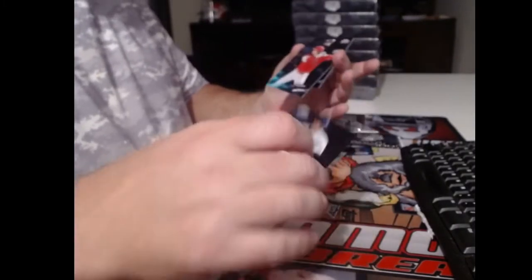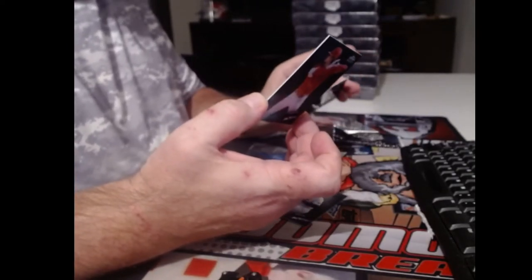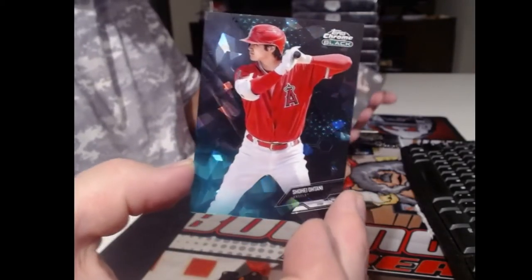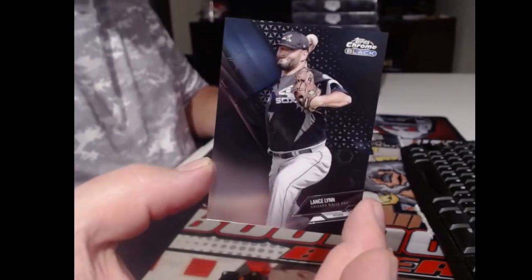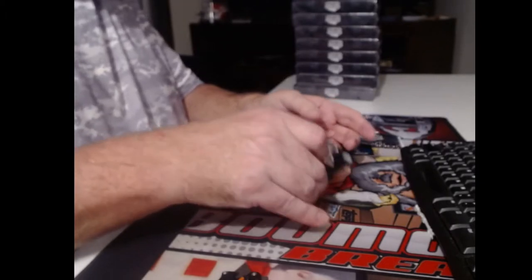Garrett Cole. We've got two parallels in this pack. Shoehei Ohtani - Teal Crystal, 32 of 99. And numbered to 199, Lance Lynn.